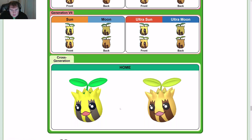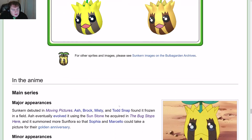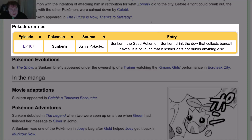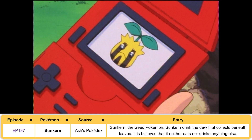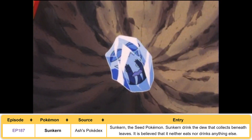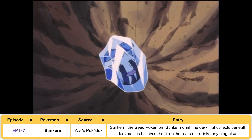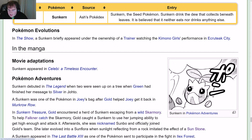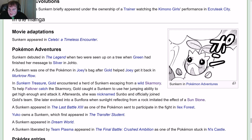You've got the Homes model too, looking pretty good. In the anime — Sunkern in the anime. In the manga, you've got Sunkern in Pokémon Adventures.